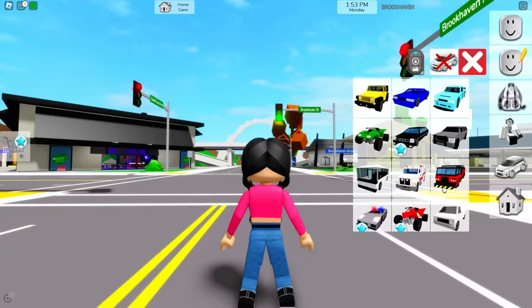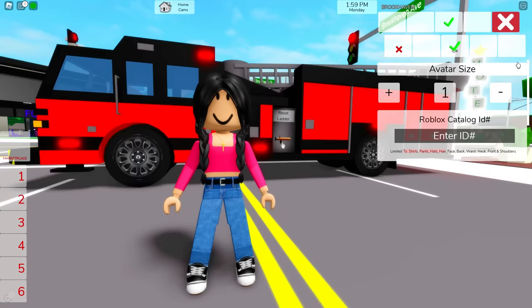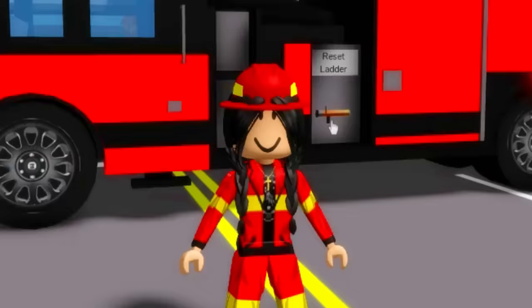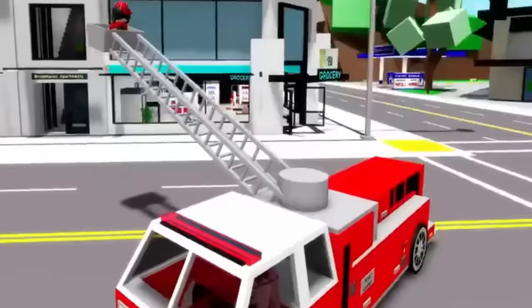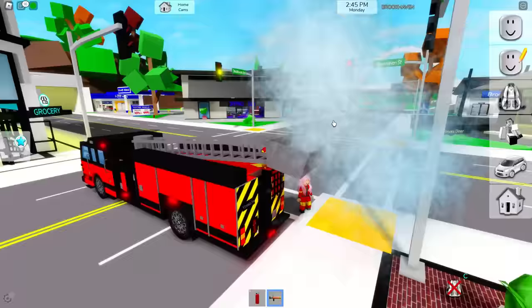Oh my gosh, the fire truck looks crazy! Get the ambulance. We're going to dress up - we are firefighters right now. The outside is completely different. They really updated it. Look at the colors, it actually matches our shirt - it's black and red, and the yellow things are in the back. Before the truck was all plain, but now it actually looks like it belongs in a real fire department.